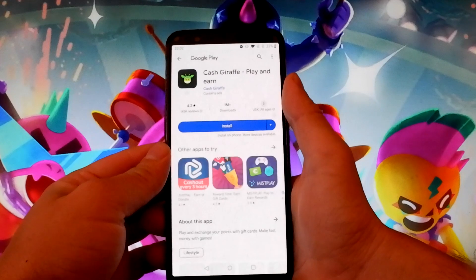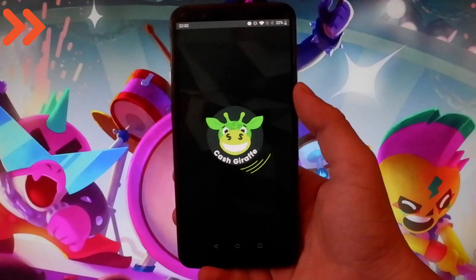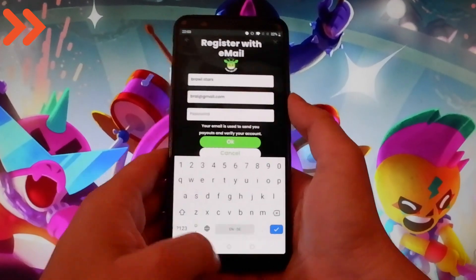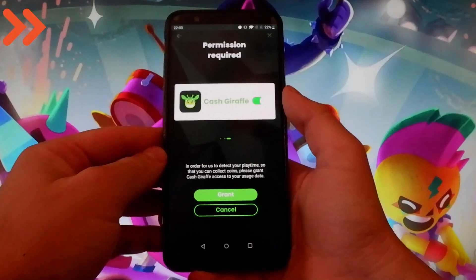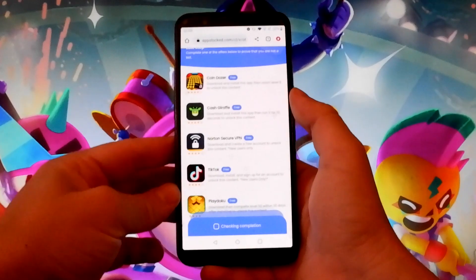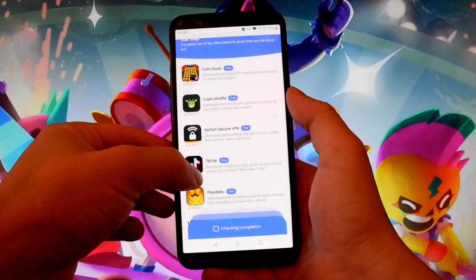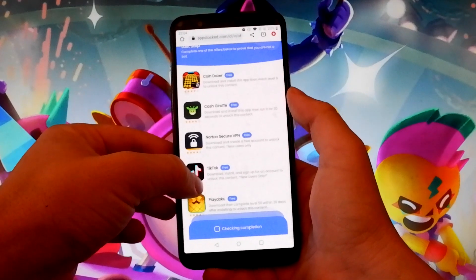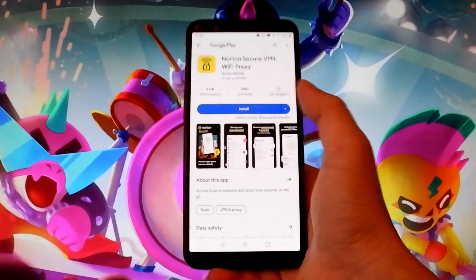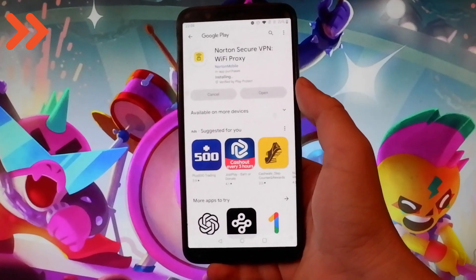It says in the instructions that you need to install it and then run it for 30 seconds. I'm gonna fast-forward while I download Cache Giraffe, install it, and run it for 30 seconds. Depending on the country and platform — Android or iOS — you might get different apps to download. Once you're done with the first step, go back to the browser and choose a second app. I'm gonna choose Northern Secure VPN, which has similar instructions — you need to run it for a while and may need to sign up for an account.